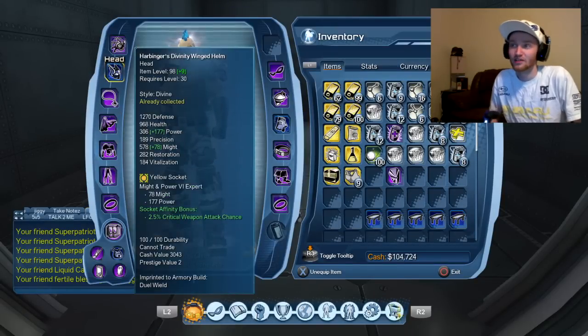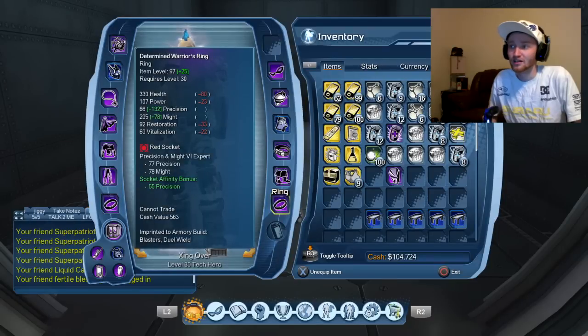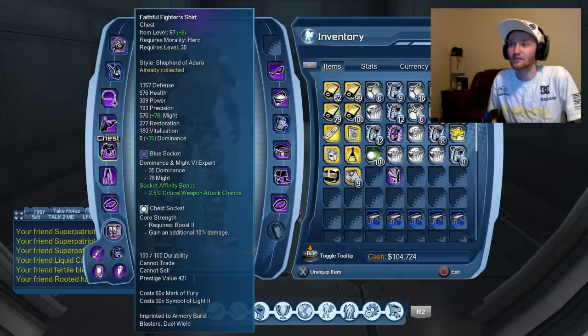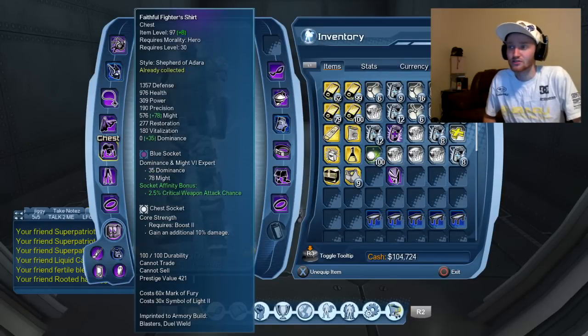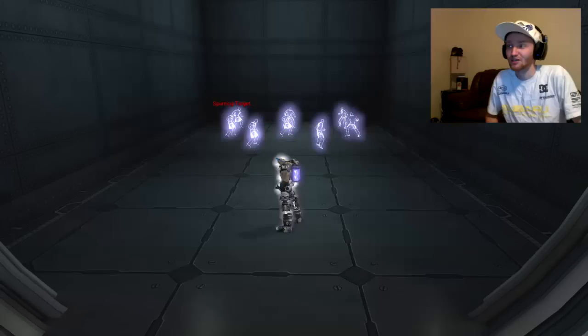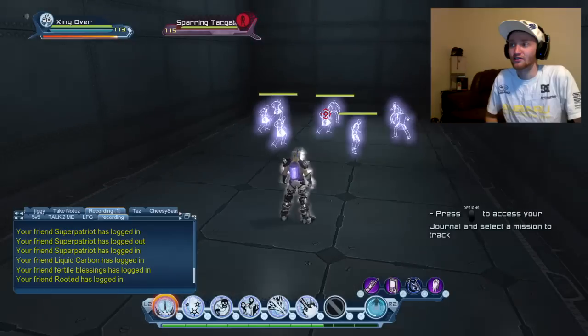You don't really need the critical weapon attack chance, so you can just put straight might there. You do want the ability attack chance because that's the attack chance for your powers — get as many crits and crit chances as you can. Anything that just gives you power you can put straight might. Honestly, I have like OCD — if I don't see the green fill it just drives me nuts. But let's just get to the rotation.